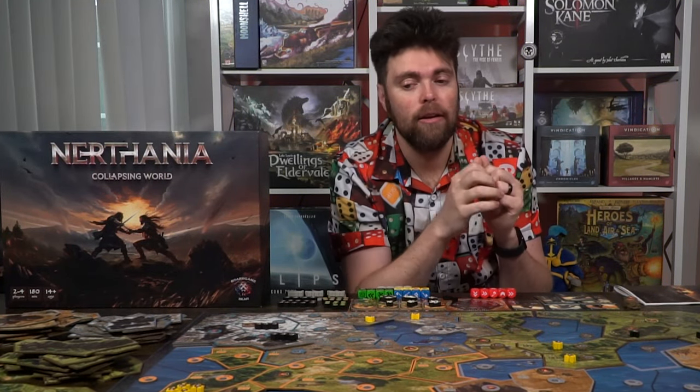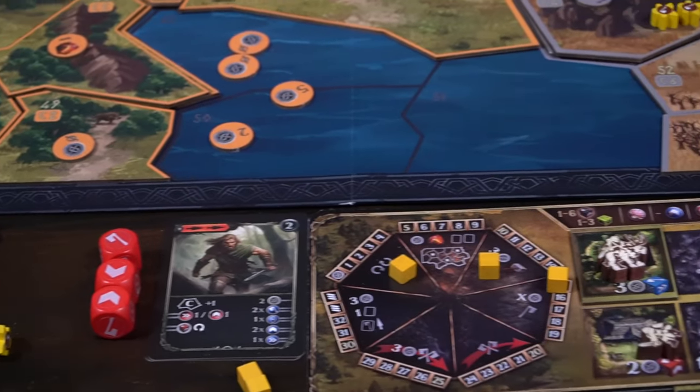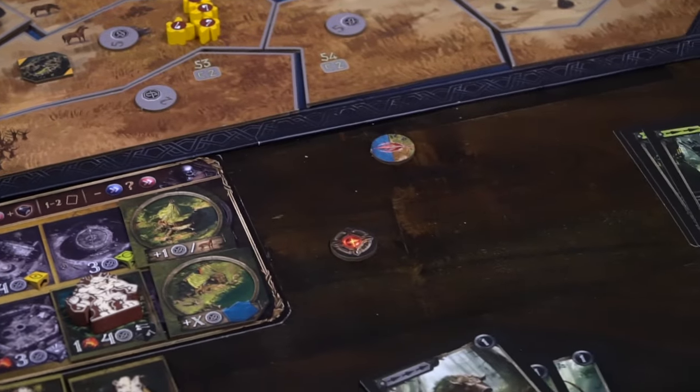In the game Nerthania, you're basically going to be a kingdom on a unique land inhabited by plains, water, and mountains. You're going to set up a base, have an army at an adjacent location, and have other little settlements around the continent. Additionally, everybody else will as well. This is a 4x style game — you'll be exploring, exterminating, exploiting, etc.